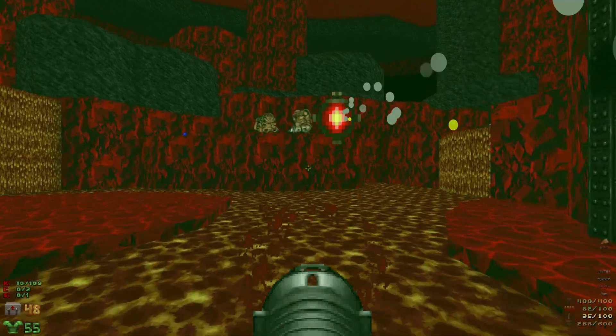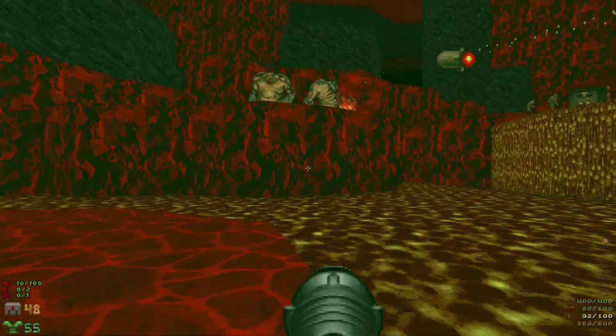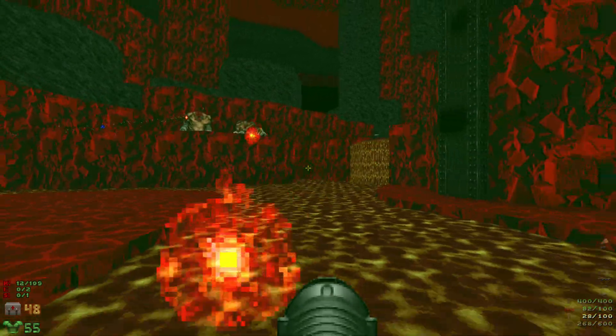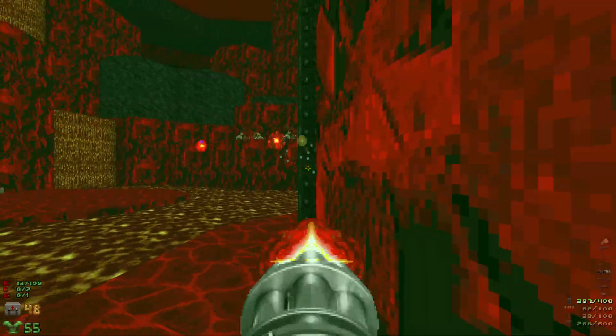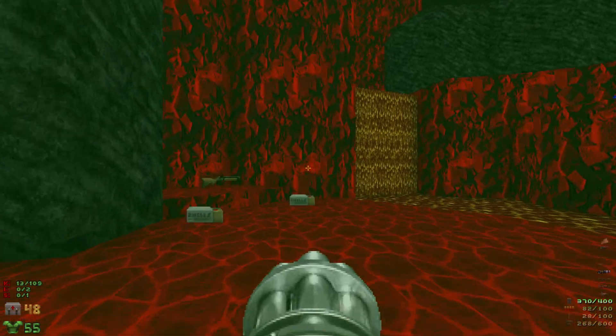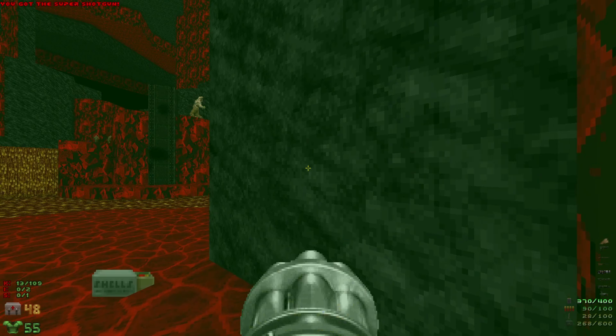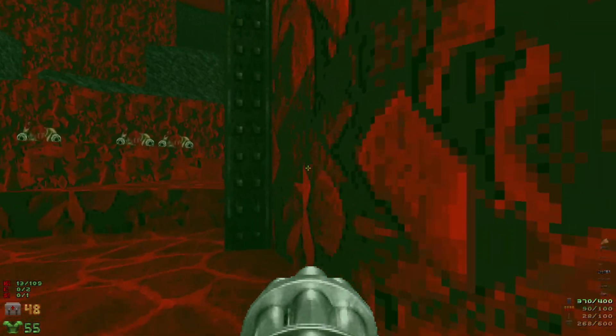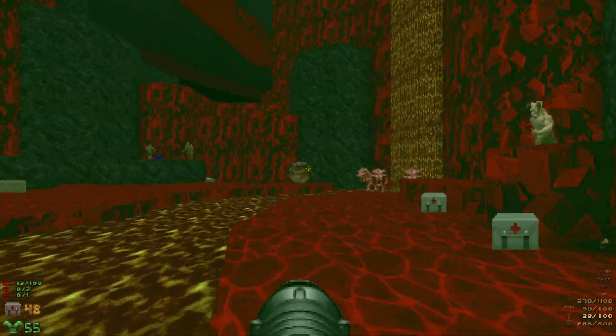Now let's take out these mancubi. When we go to grab the super shotgun right here, we're gonna have a spot rise up — watch out for the pain elemental.